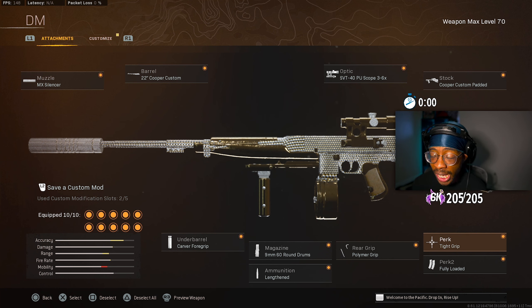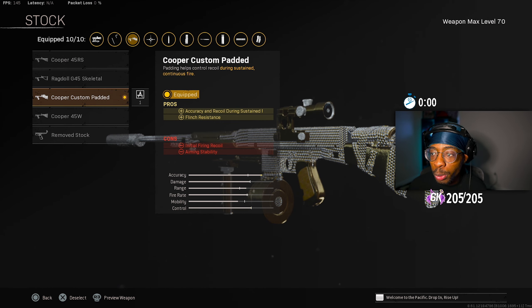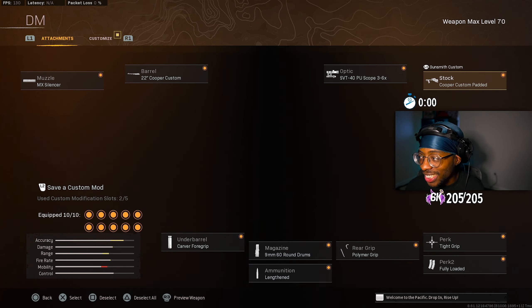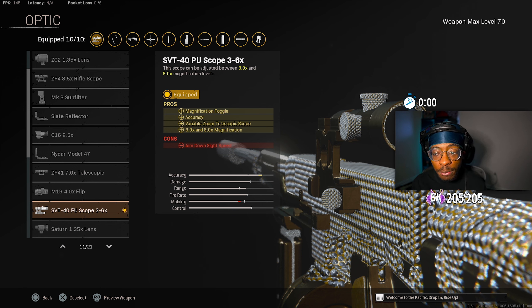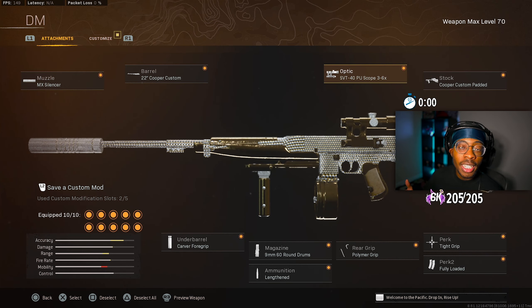For the rear grip, the Polymer Grip gives you flinch resistance along with accuracy and recoil control during sustained fire. Perk 1 is Tight Grip — accuracy and recoil control during sustained fire. This thing is an absolute laser beam with these attachments — literally zero recoil. Perk 2 is Fully Loaded. The stock is the Cooper Custom Padded Stock for accuracy, recoil control during sustained fire, and flinch resistance. The best optic — always optional — is the SVT-40 PU Scope, which has 3x and 6x zoom for further range.